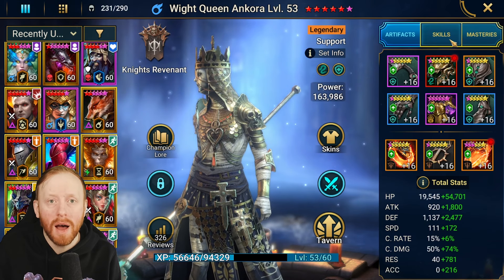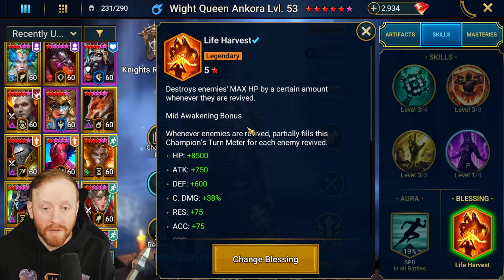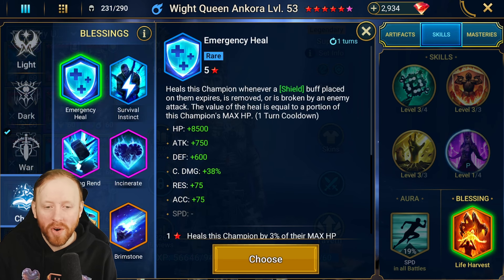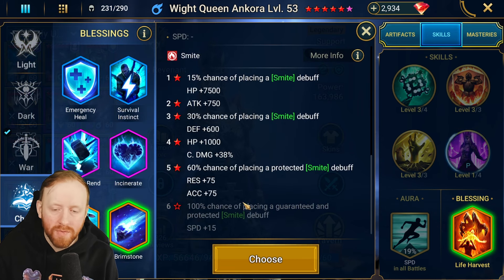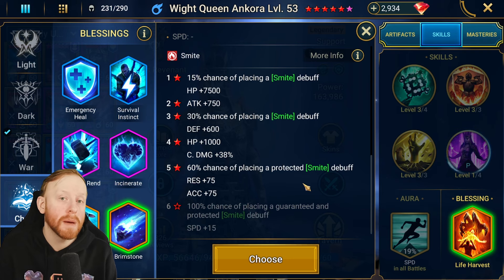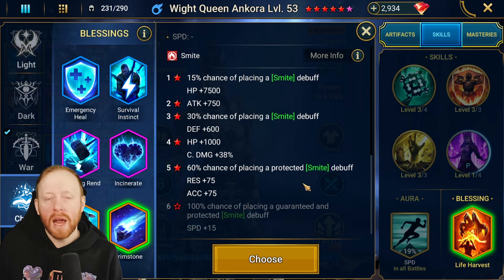If you went 5-star on Crocusmant, a blessing choice is available. One option you might wish worked is Brimstone, but until 6-star it requires accuracy, and she doesn't really benefit from accuracy. If you are building accuracy for the turn meter drop, Brimstone would be pretty good — 60% chance on a single hit. If you're using her predominantly in PvE content, it's a solid blessing.